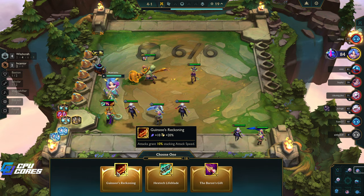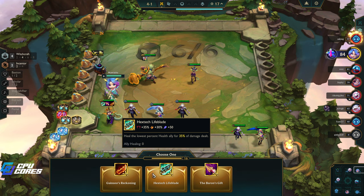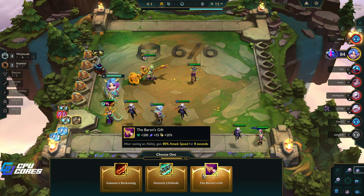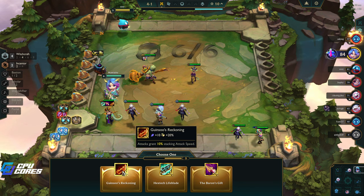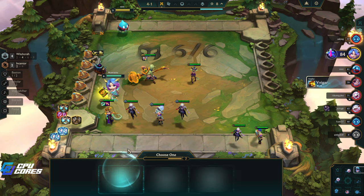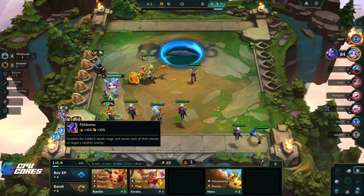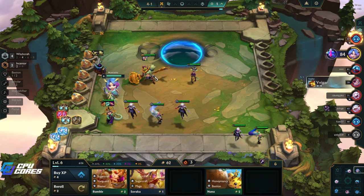Wait - this is basically two Ginsu's now. Or... the Baron's Gift gives you 80% attack speed. This has got to be better though, right? This has got to be better. That's actually bizarrely nuts.